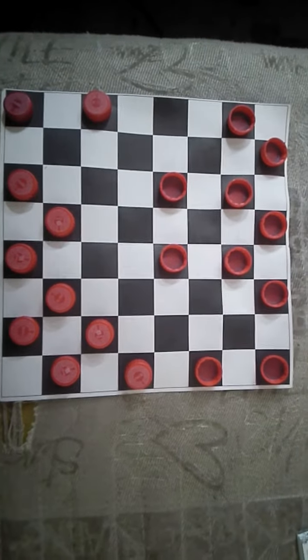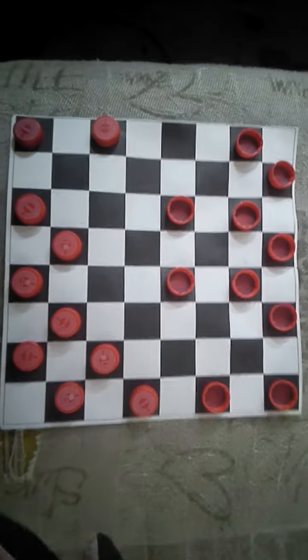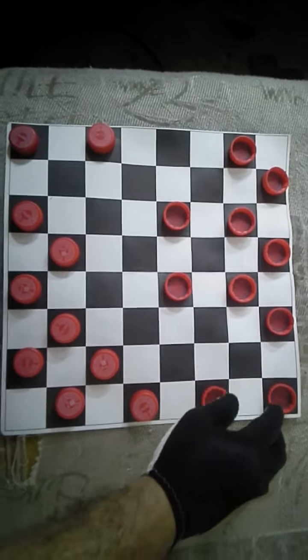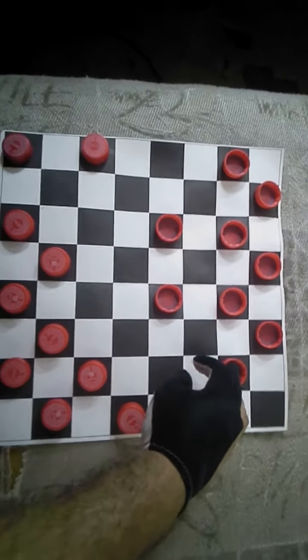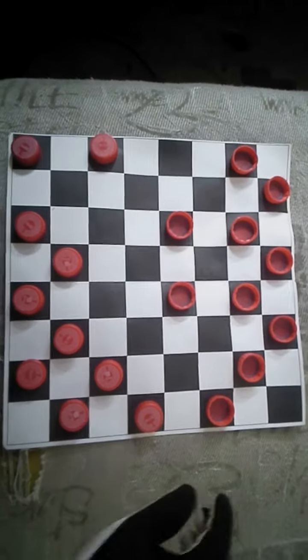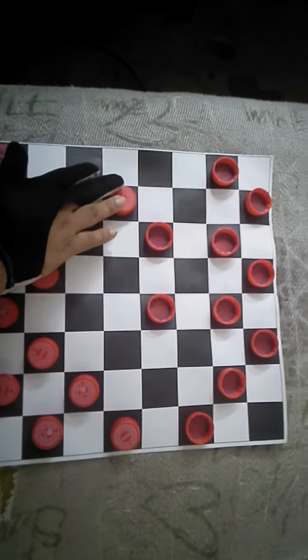Hello, how are you? This is one of the most tricky shots I love. White checkers is next to move — he makes the movement right here, moving from this square into this square.